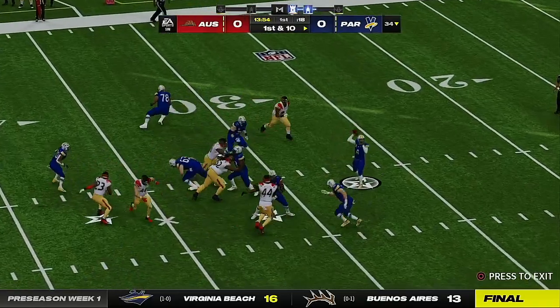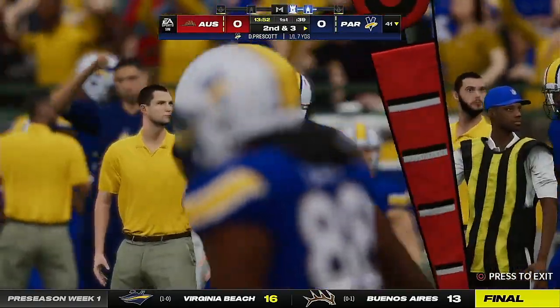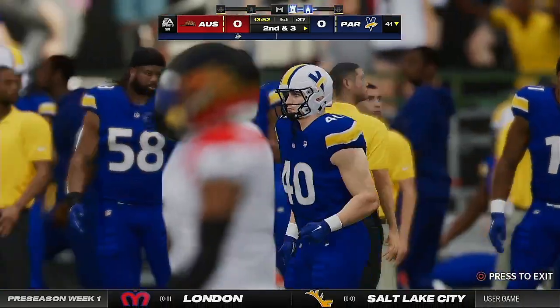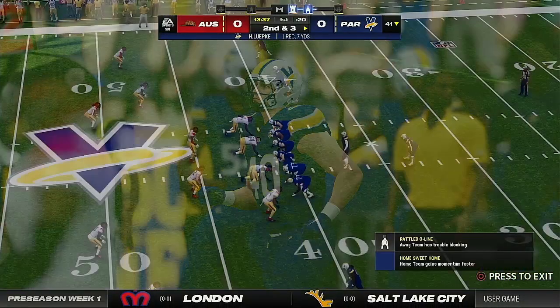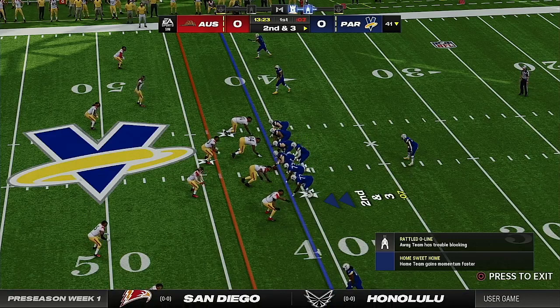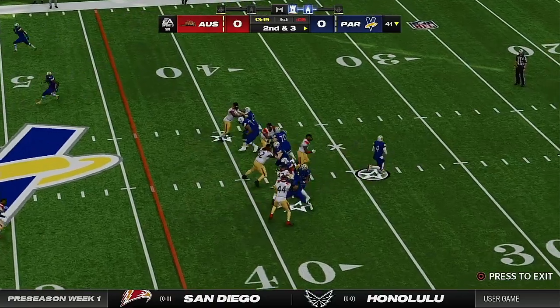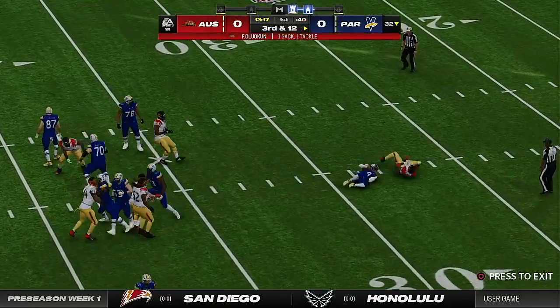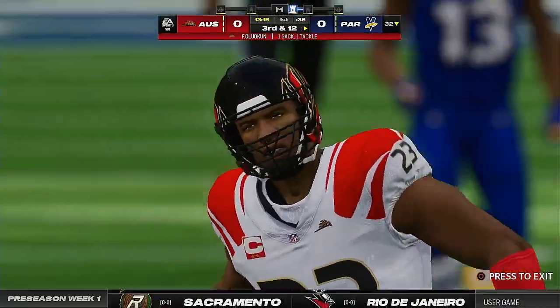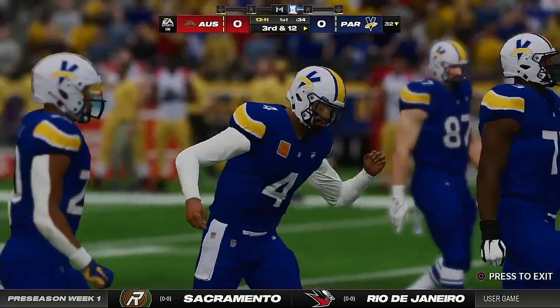Now a play fake here on first down — this one complete to his fullback out of the backfield. They'll wind up getting seven on the play, bringing up second and three. Play action now. Prescott — blitz coming, and down he goes. Brought to the ground by the linebacker, Foye Aluokan.